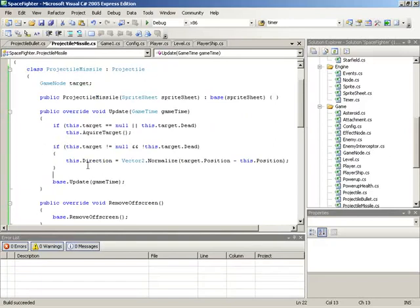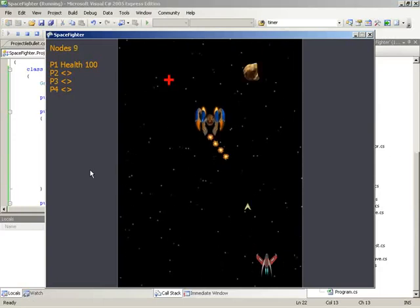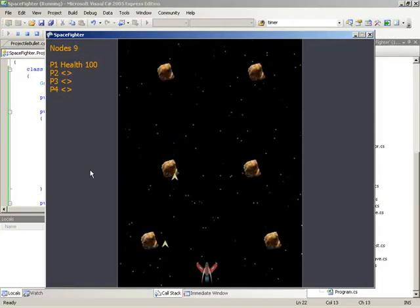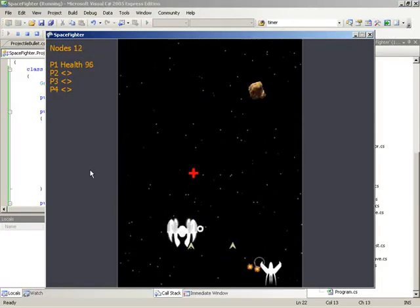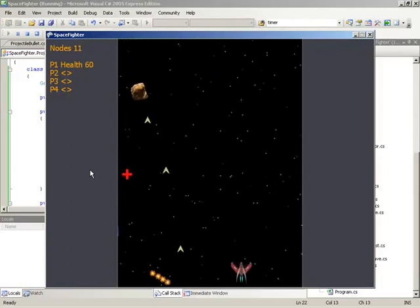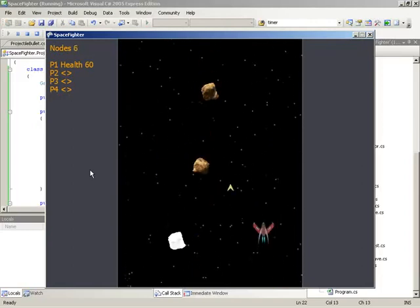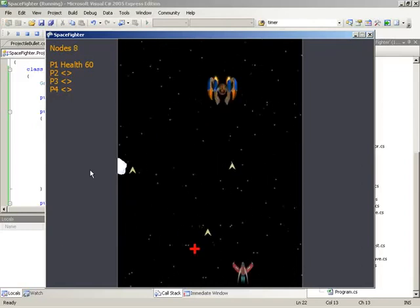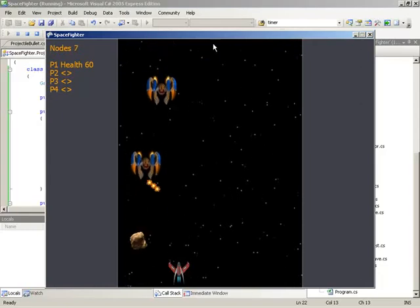Let's do a quick build to make sure there are no errors and see what we're getting as far as behavior. If we run and begin firing missiles, we can see that they are indeed seeking towards enemies — picking random enemies, and as each projectile picks a target, it stays locked to that target until the target is no longer usable. So we have nice smooth motion, though it is very quick — the projectiles have perfect accuracy, which could be good for making the game easier, but the visual result is more interesting if you give some time for the projectile to orient itself.